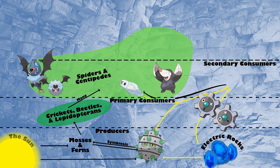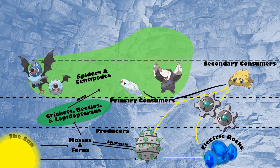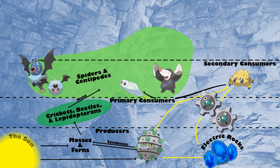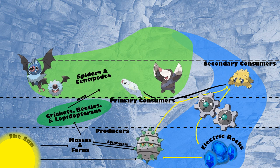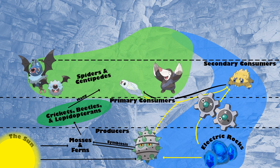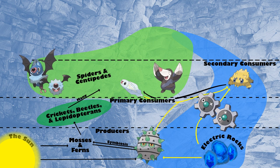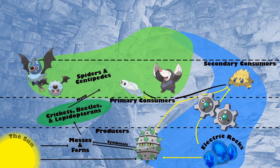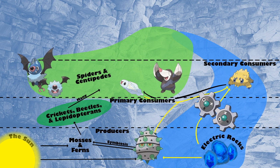Our next secondary consumer is a peculiar one in that it is primarily parasitic, and that is Joltik. Ecologically, Joltik is very similar to modern-day fleas and ticks, but instead of feeding on blood, they feed on electricity. In Chargestone Cave, Joltik might be able to harness environmental electricity similar to Ferroseed and Klink, but it appears that they prefer to latch onto other Pokémon. In this instance, it's possible that Tynamo, Klink, or Ferroseed act as the primary host.